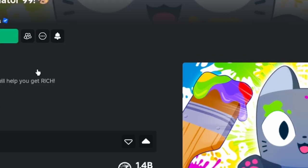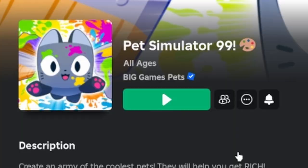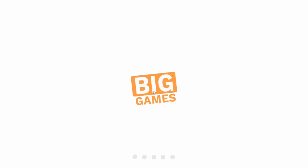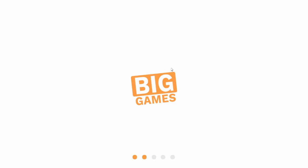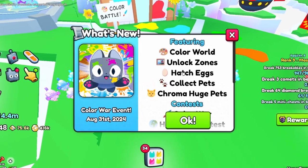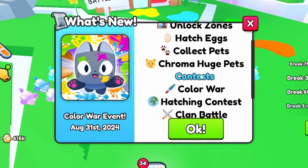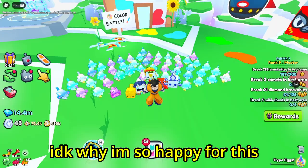Today is the day — brand new Pet Simulator 99 update, the color update! I don't know what this update's about, I know nothing, all I know is it just came out today, maybe like an hour ago. Featuring color world: unlock zones, patch eggs, collect pets from a huge pet size color war, patching contest, claim battle, event color gift, paint color machine. Let's go guys, this is the color update!